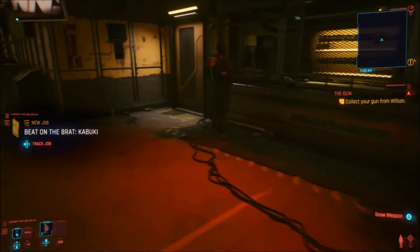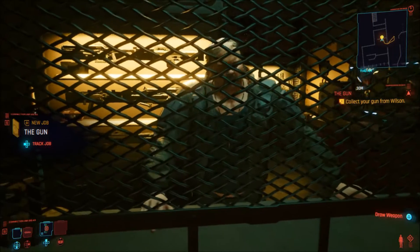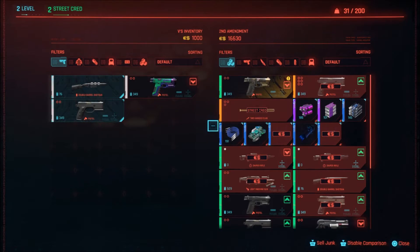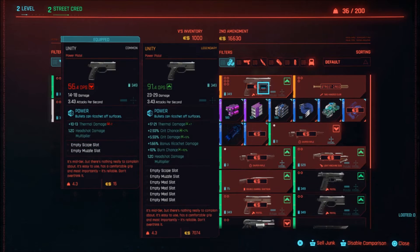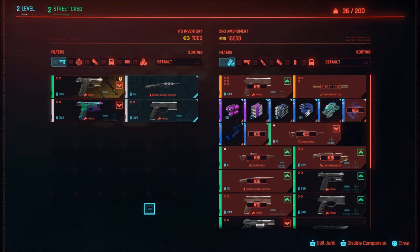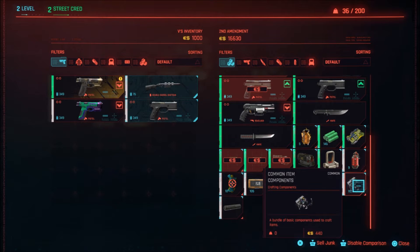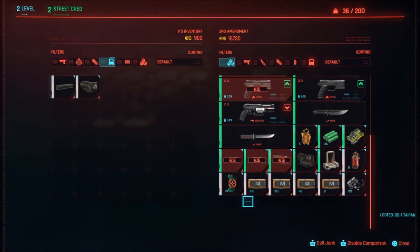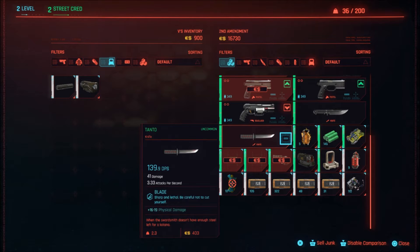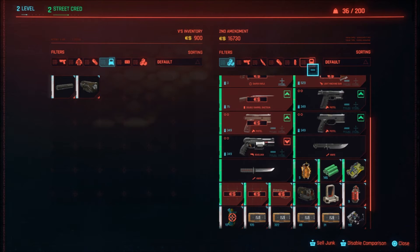Right now we've got other things to worry about, like getting my gun before we go to the mission with Jackie. Let's go on ahead and get that gun. Also, if I were you, I would save my money, come back and buy some materials. You're going to need the materials for crafting. And more importantly, you're going to also need silencers and scopes. I'm going to have to get some more money for a silencer and scope. Look at my money, man.